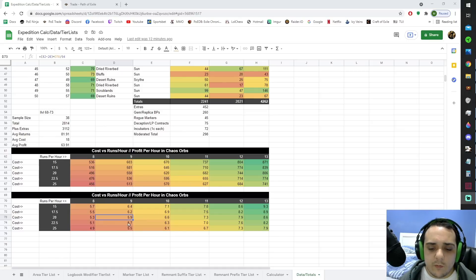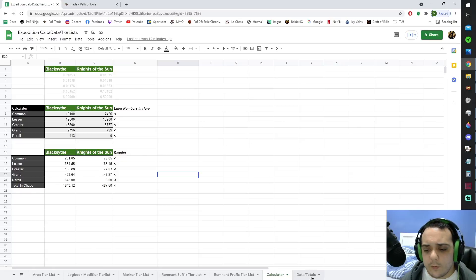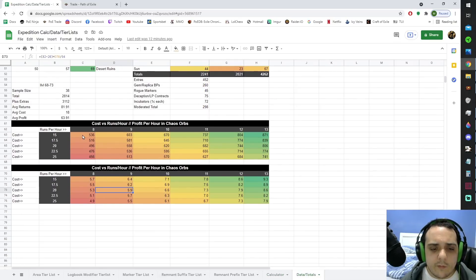I've also plotted out some data in this spreadsheet, which is going to be in the description of the video below. It's going to contain all my data, a handy calculator, and all the other information covered in the rest of this video. If you're paying 25c per logbook and you're only running eight logbooks per hour you're getting only 4.9 exalts an hour. That's on the low end of the strat. Earlier today I farmed 13 logbooks on a totem character, so if you're playing a raider or something really fast you could possibly push out 14 or 15. As you can see in this table, if you're buying your logbooks at 15c each and pushing out 13 logbooks an hour you're making 9.3 exalts per hour on average, and that is a hell of a lot of money.